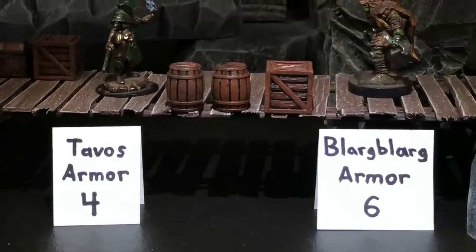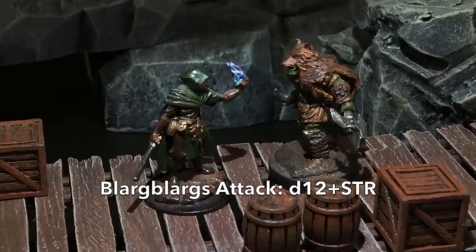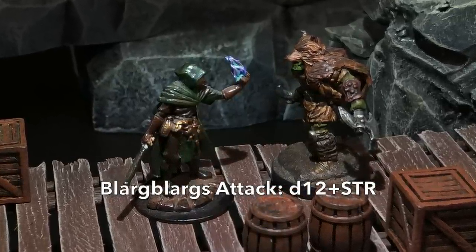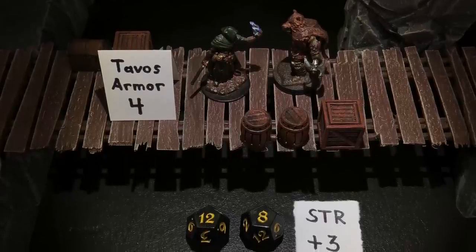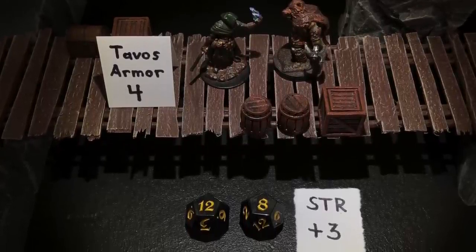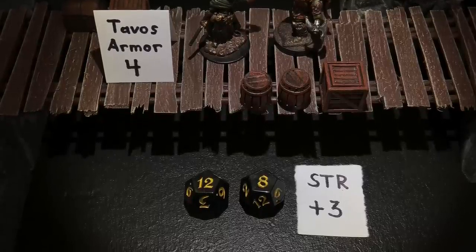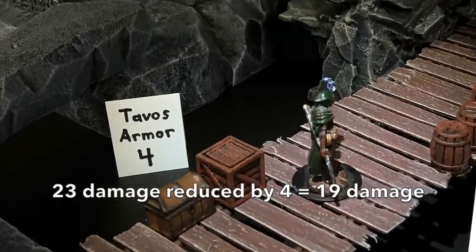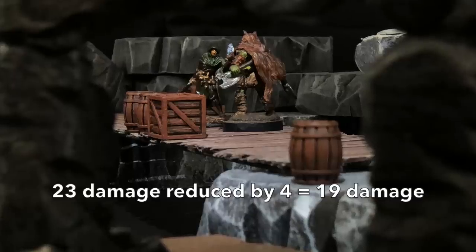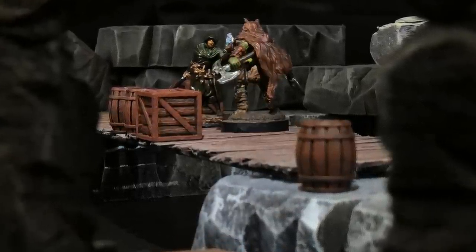Now it's Blarg Blarg's turn. Blarg Blarg grabs his axe and swings it at Tavos, rolling a d12 plus his strength score of plus 3. Blarg Blarg rolled a 12 on his d12 — a critical hit. He gets to roll his weapon dice again, yielding an 8 on the second roll. So 12 plus 8 plus 3 equals 23 damage. Tavos has an armor score of 4 and thus takes 19 points of damage from the Orc. Tavos is badly injured, but now it's his turn.